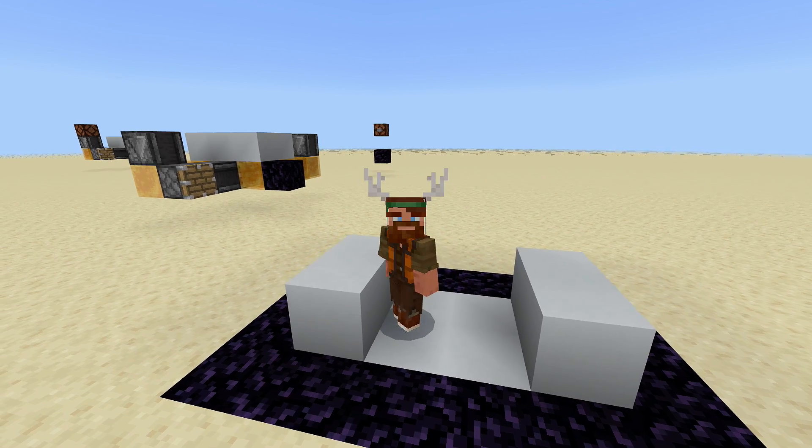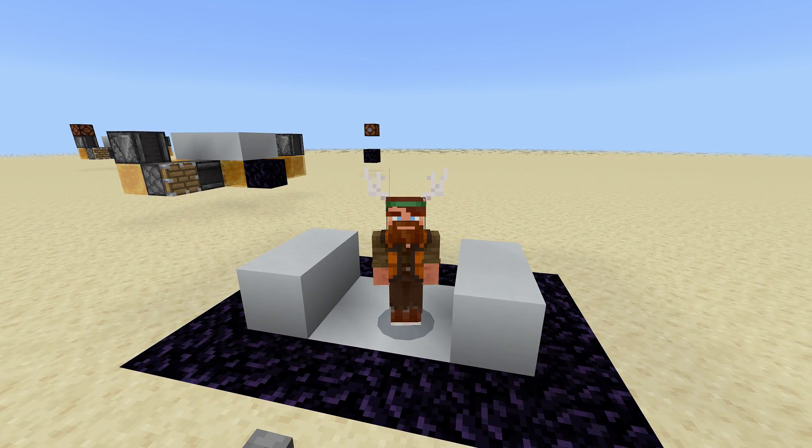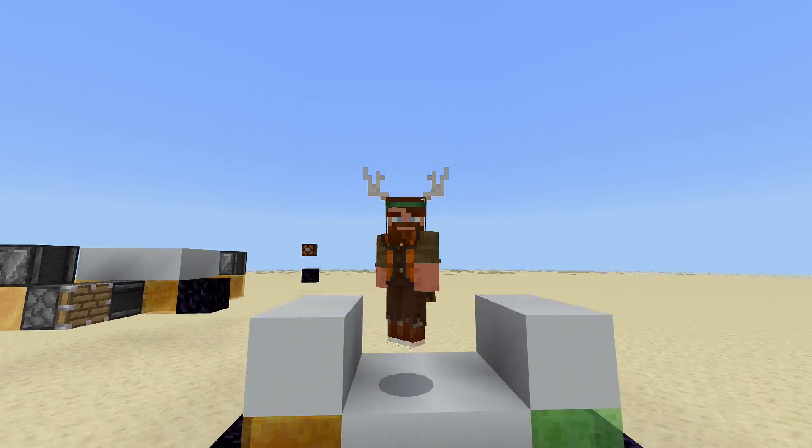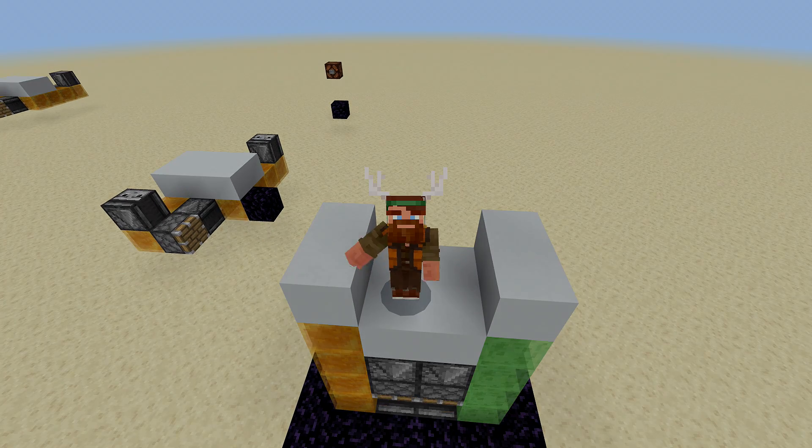There you guys have it - that is the horizontal flying machine, and it goes through chunks absolutely fine. That's how you build a vertical and horizontal two-way flying machine in Minecraft that does not use any piston swapping whatsoever. If you enjoyed this video, make sure to leave a like, subscribe, and I'll catch you all in the next video!